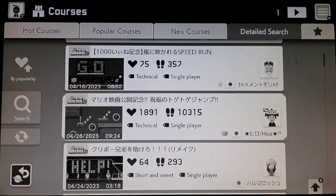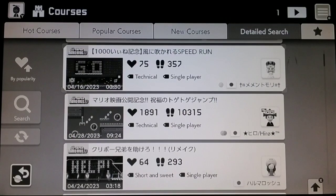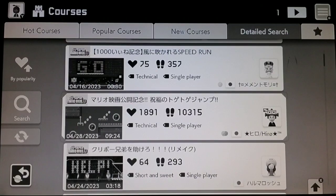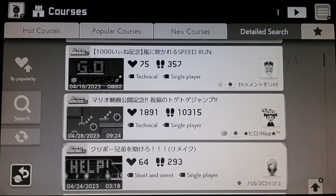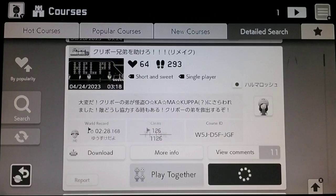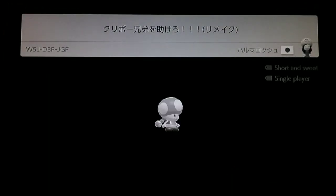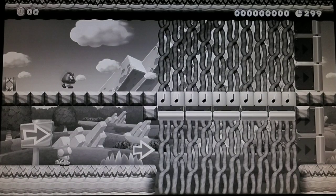We're not going to do this one because it already looks like the same exact level we just did — kind of different with the background, but probably the same thing. We can do this one though — the one that says 'help' on the thumbnail. That's all I could really make out with this level because obviously it's all Japanese. We'll see what this level is all about — and this will be the last level of this episode of this no color challenge sequel.